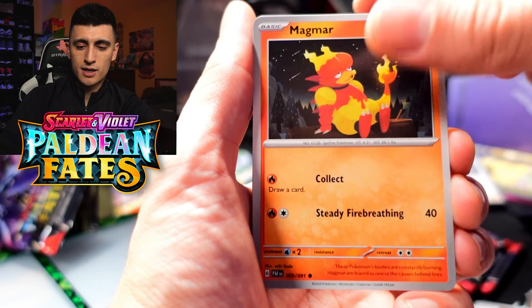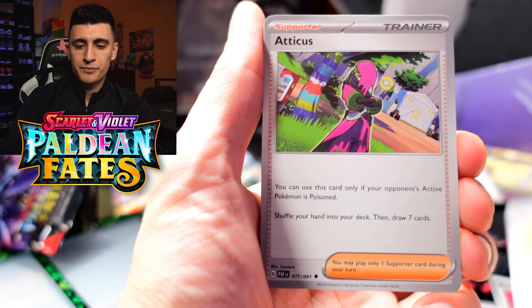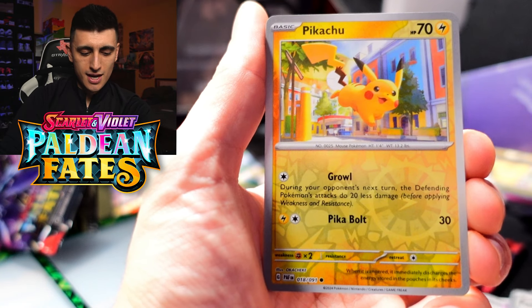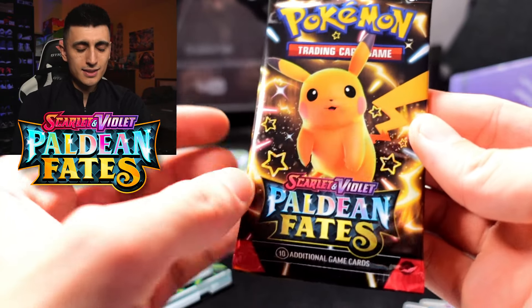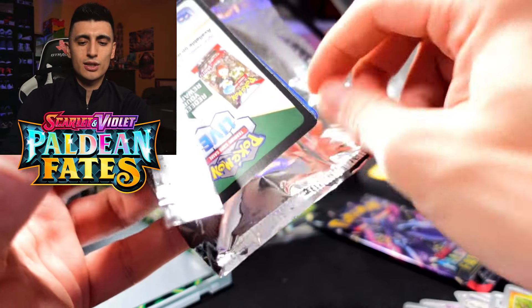We've got three more packs remaining, and you could totally binge watch the other boxes after this — I'll leave them linked below and as pop-up cards at the end of this video. We got Atticus, Whimsicott, Haldane Student, a Pikachu, and a Suriledge Holo Rare.